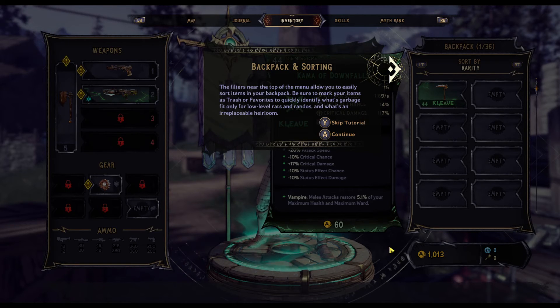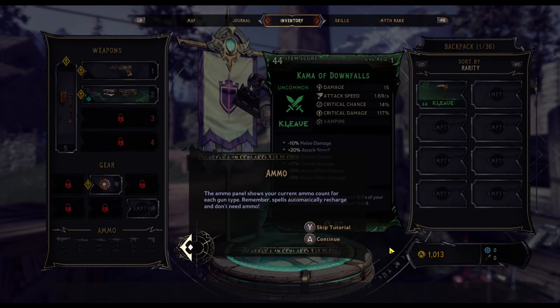The filters near the top of the menu allow you to easily sort items in your backpack. Be sure to mark your items as trash or favorites to quickly identify what's garbage — fit only for low-level rats and randos — and what's an irreplaceable heirloom. The ammo panel shows you your current ammo count for each gun type. Remember, spells automatically recharge, so I don't need ammo.